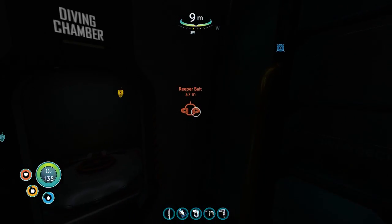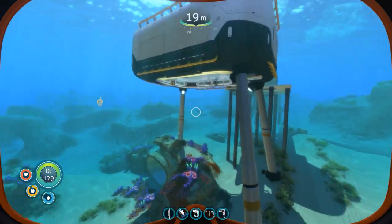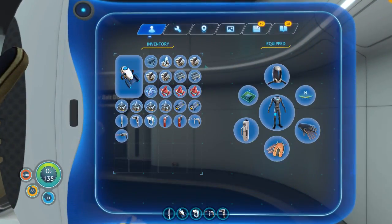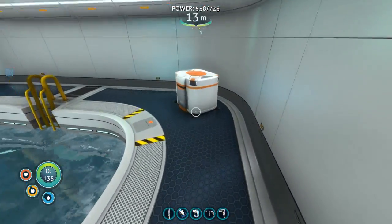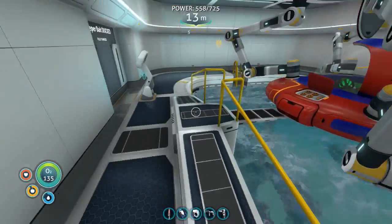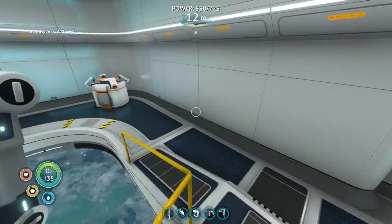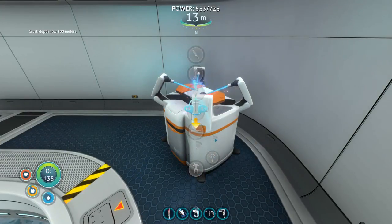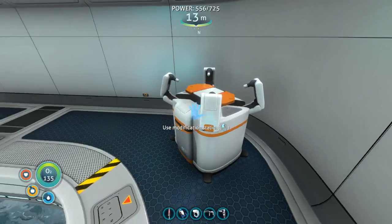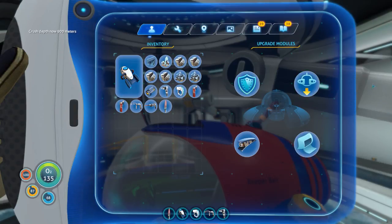One of the things we're gonna do - I renamed the Cyclops because we're gonna go explore the Aurora today. We'll run into some Reapers, I'm pretty sure. We're also gonna do some upgrades while we're here. I've made batteries, got some rubies and plasteel, so we're gonna go ahead and make the thermal blade. I also have everything to get the Mark 2 then the Mark 3 depth module. I'm gonna keep the torpedoes on - if a Reaper grabs on and gets one in the face, he ain't gonna be touching me anymore. We should now be able to go to 900 meters.